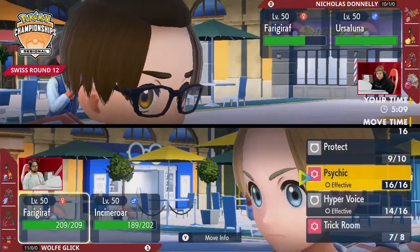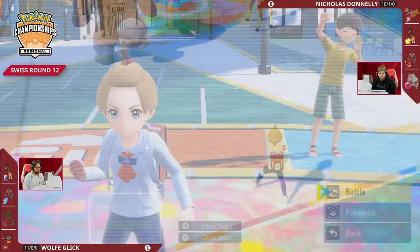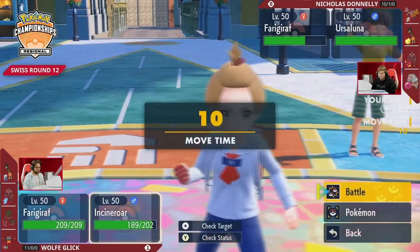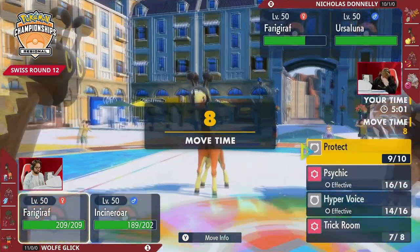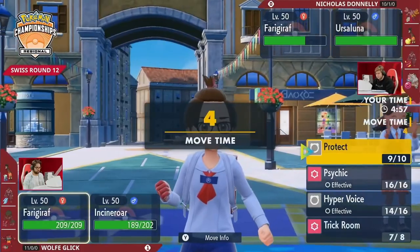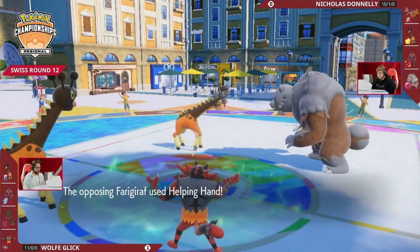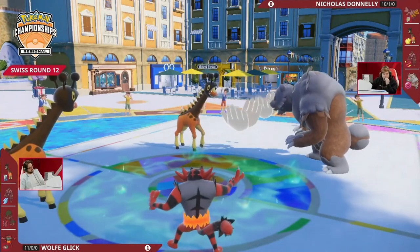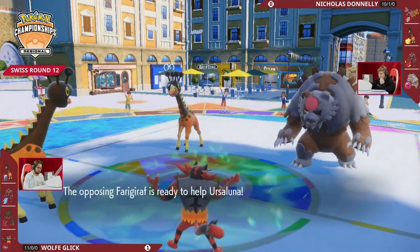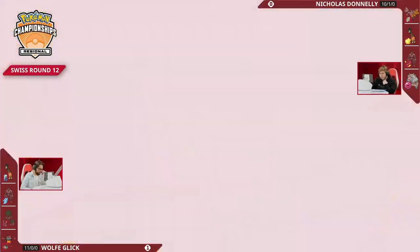With Ursaluna, who do you target? You could go for Helping Hand plus Earth Power to secure the knockout onto Incineroar, and if you're confident you're faster than Farigiraf, you can go for Helping Hand plus Blood Moon. Critically, Wolf's Farigiraf actually does have Protect, so you can protect in front of a Blood Moon — which would be a big deal because then you're not able to go for it the next turn. Wolf is coming so close on the timer — just locks it in. There's the Helping Hand.